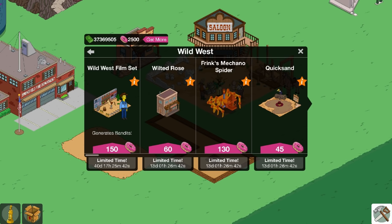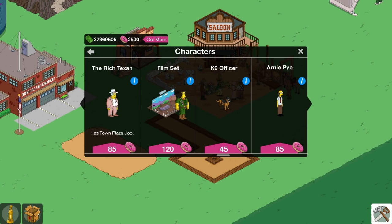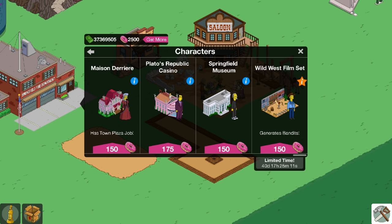Now there is one other character, or should I say a character with a costume skin, that comes with a film set as well and I actually don't have that one either. It's the Rainier Wolf Castle character — the McBain character actually — for 120 donuts. So I still actually have to buy that one, I've just never done it before.